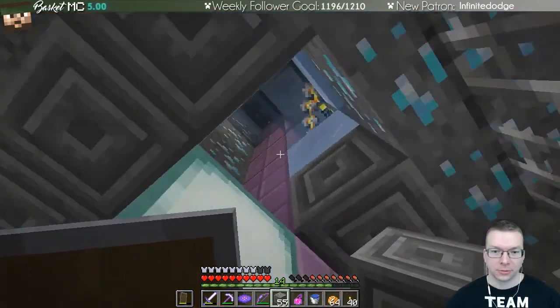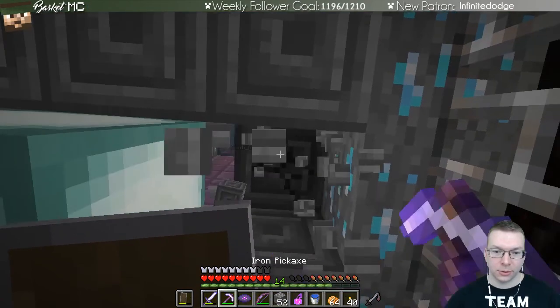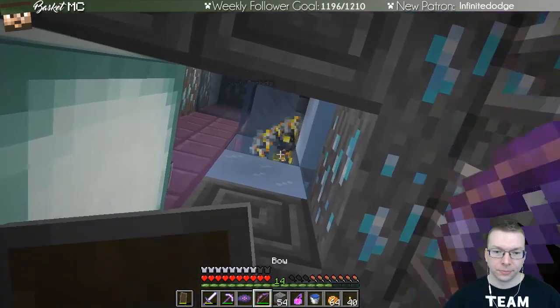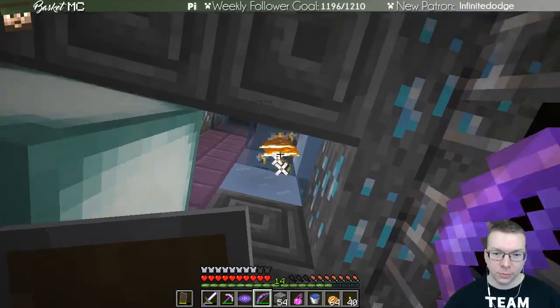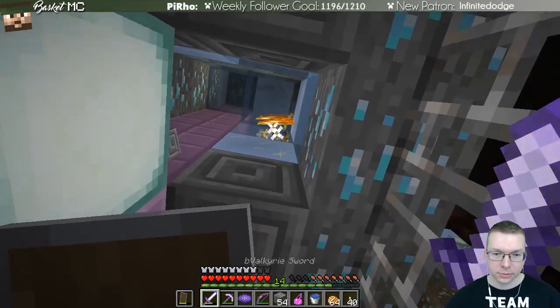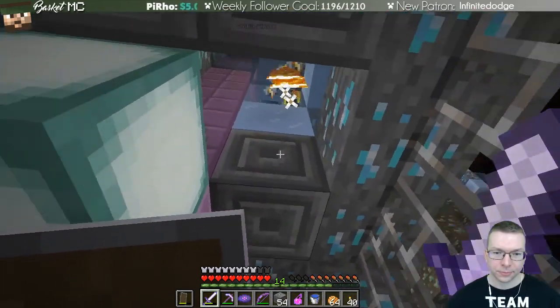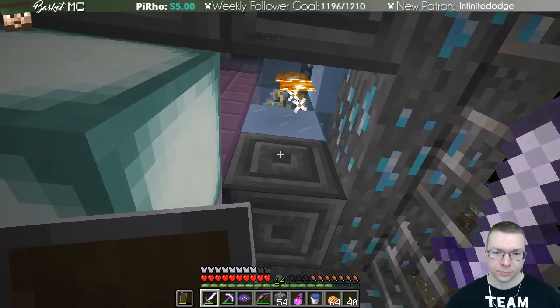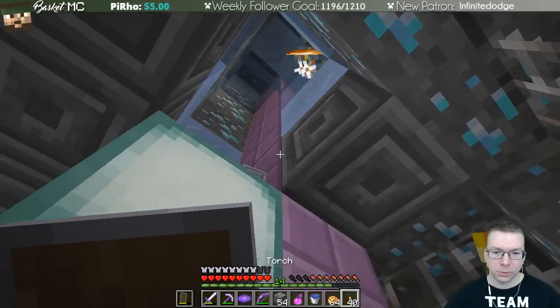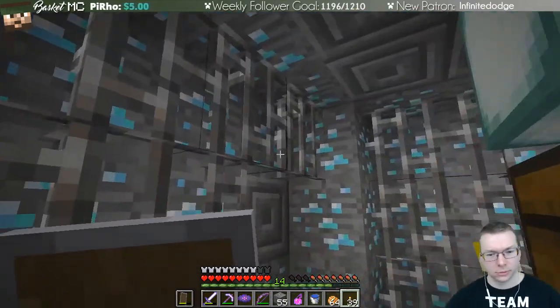Get it! Woo — I was down to a heart. You have one of these super blades. Can you shoot him for me? No — oh, he's actually outside. I guess I'm gonna put torches in here. I guess we're fine.